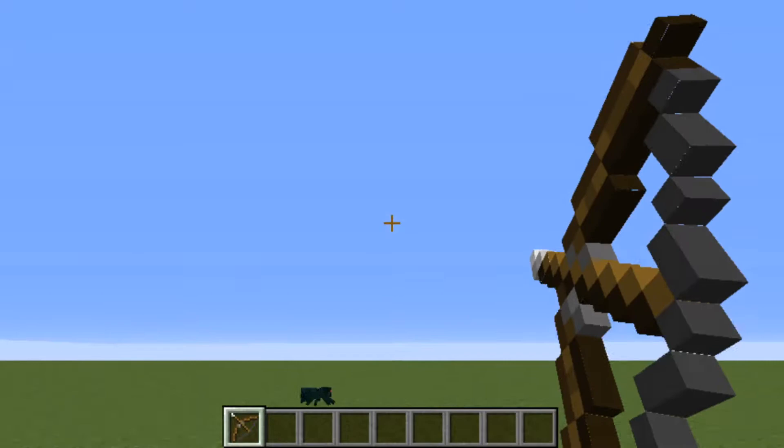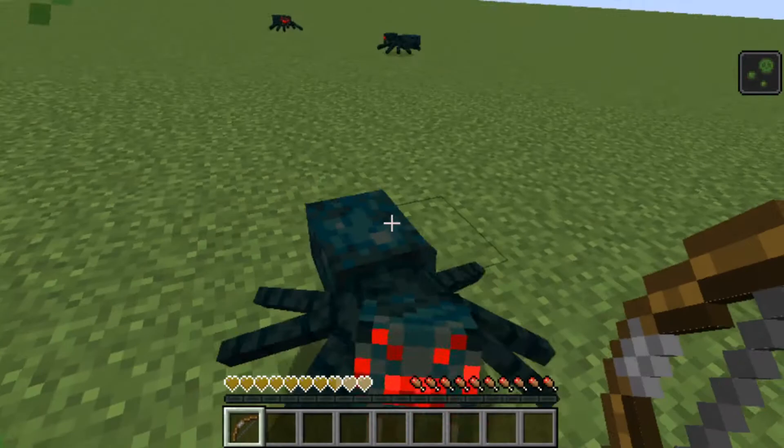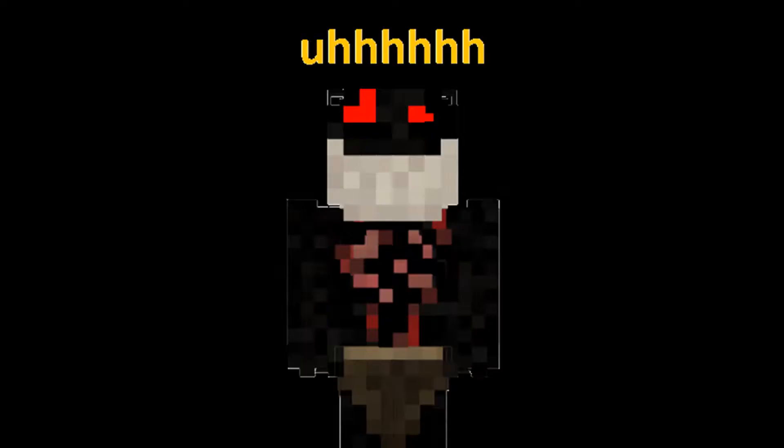Number 10: the Cave Spider. Right off the bat you can tell this is a fun mob to shoot — I think its legs are amazing. These spiders will chase after your opponent and inflict them with poison, so it's fun and effective.